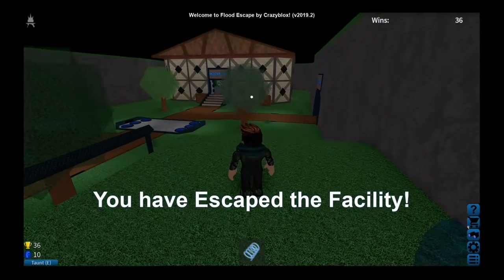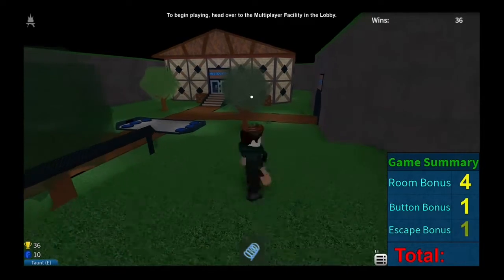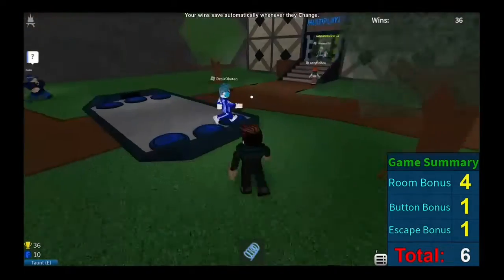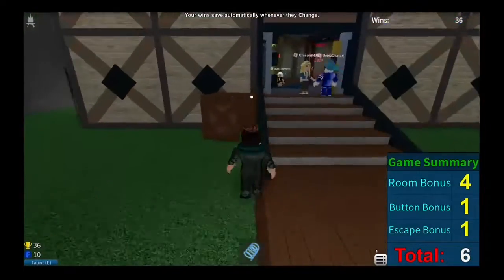We completed our first game — we won our first game in Flood Escape! You can see the game summary: four button bonus, one button bonus, and one escape bonus, which is a total of six. Now I had 35 wins and now I have 36.